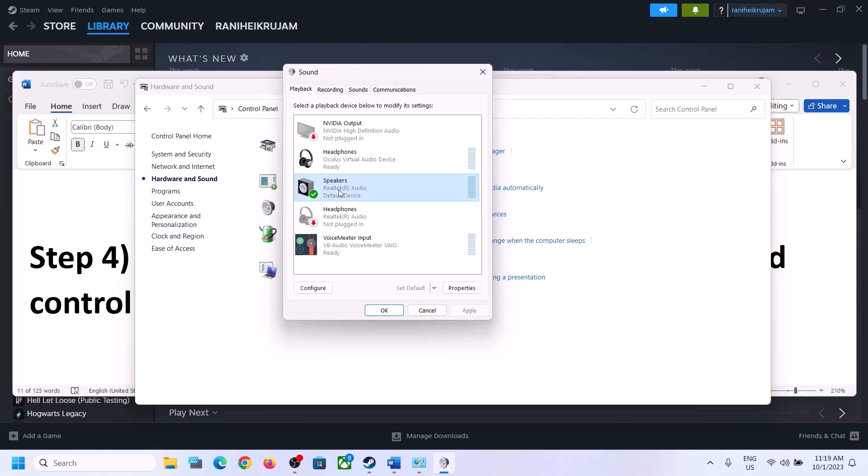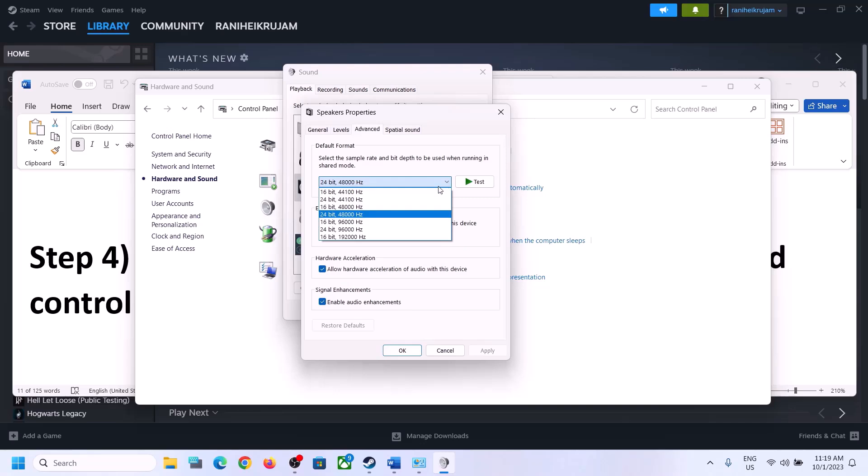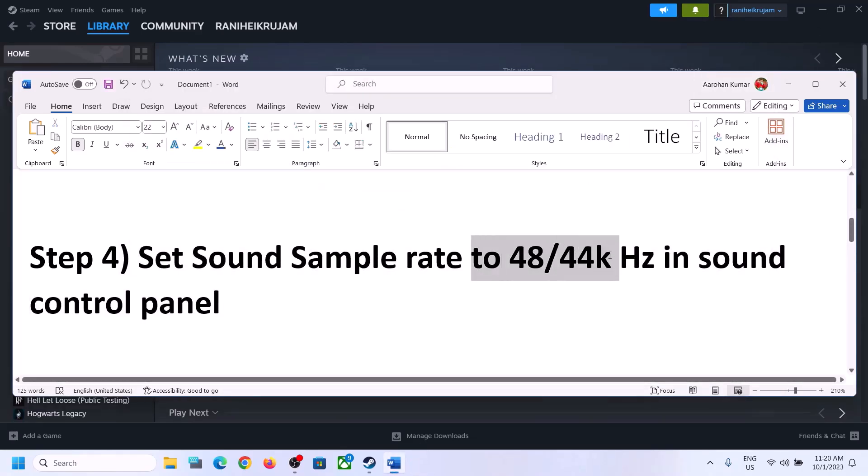If a different device is set as default, select your correct speaker and set it as default. Right-click on your speaker, click on 'properties,' and go to 'advanced.' You can select 48,000 Hz at 24-bit or 16-bit, or 44,100 Hz at 16-bit. Try 48 or 44 and apply the settings. You can also try unchecking 'allow hardware acceleration of audio with this device,' and try enabling or disabling audio enhancements to see which works.